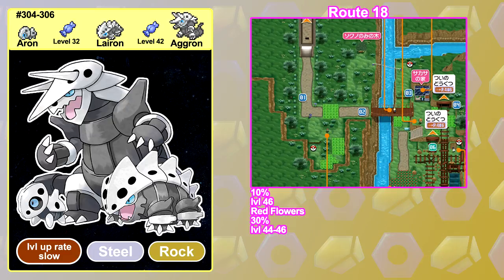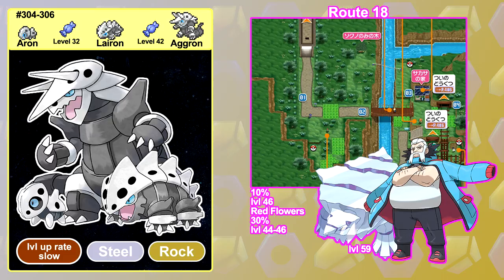Lairon is available on Route 18 in X, which is super late in the game. You'll probably have an established team of Pokemon by this point, but if you want a good counter to Wulfric, who is by far the most memorable Gym Leader in the series, then Lairon will do that job nicely.